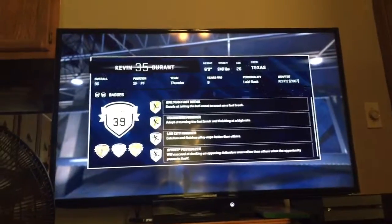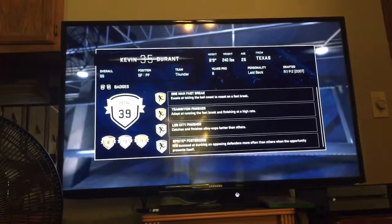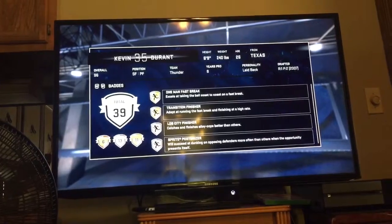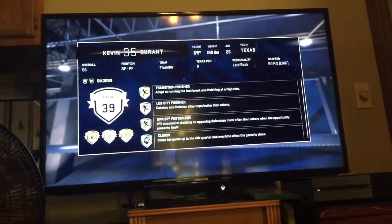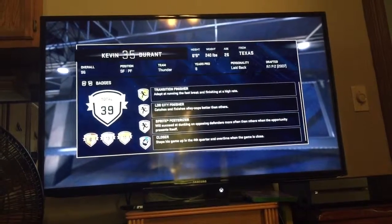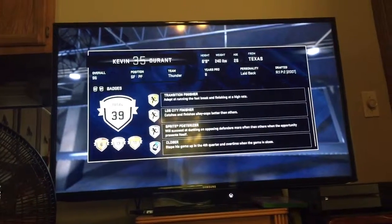And this is where it gets good. One Man Fast Break - excels at taking the ball coast to coast. Transition Finisher - adept at running fast breaks and finishing at a high rate. Lob City Finisher - catches and finishes alley-oops better than others, which is actually really good because my point guard is an Onyx Chris Paul. We weren't going to post a video of it - we got him in an Onyx pack opening but the video just couldn't come up, it kept restarting. Obviously Chris Paul could definitely throw some alley-oops.